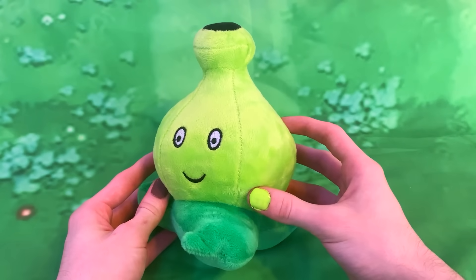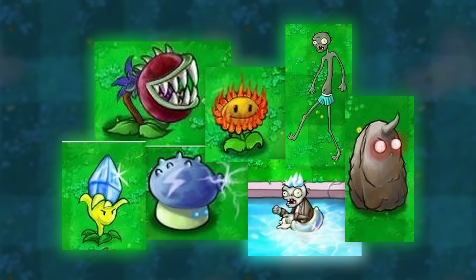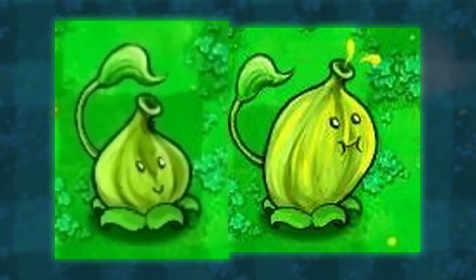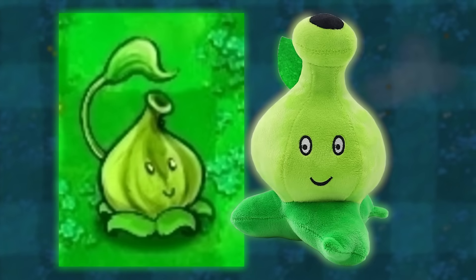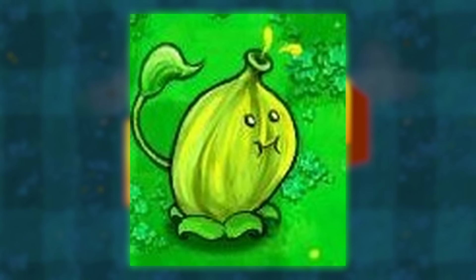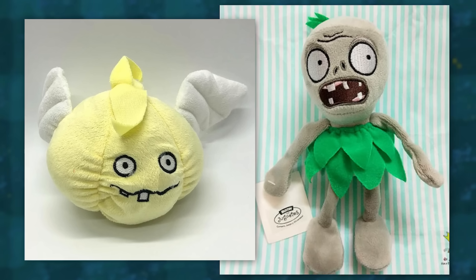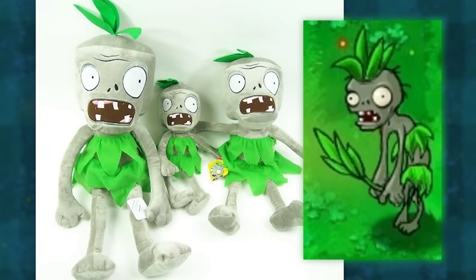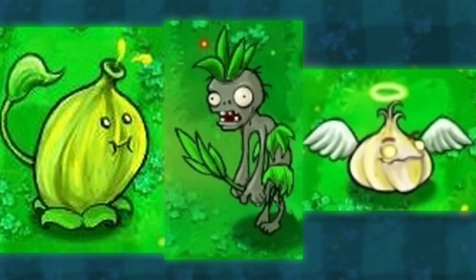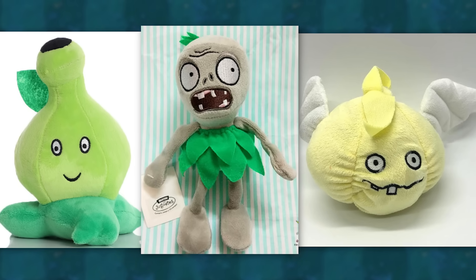Hold up — while editing this video, I actually found out the true origin story of this plushie. Back in 2010, before PvZ2 came out, there were a bunch of fake leaks people were making of plants and zombies they wanted for the sequel. This is one of those fake plants called Bursa, and that's what the plushie is based off of. Although we can still continue giving him a new name because Bursa sounds kind of dumb. There are also a few more knockoff plushies based off of the other PvZ2 leaks, such as the Garlic Angel plush and the Grass Skirt Zombie — all characters that have never been featured in a single game, so it's really funny that knockoff companies actually made plushies of them.